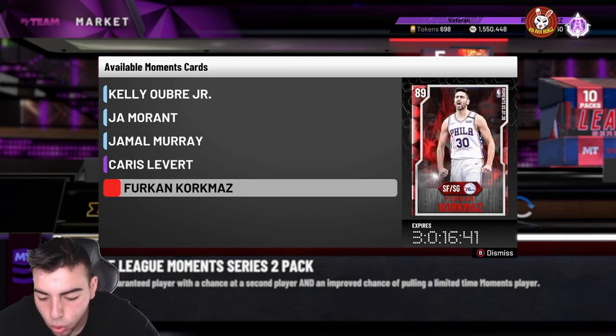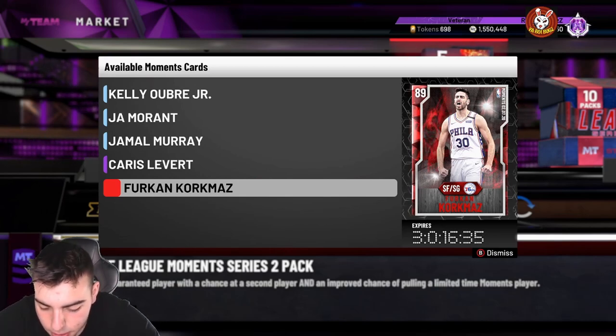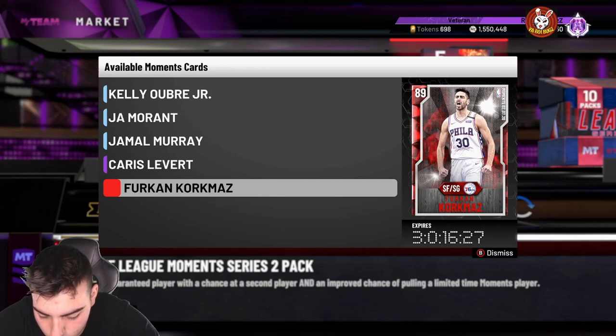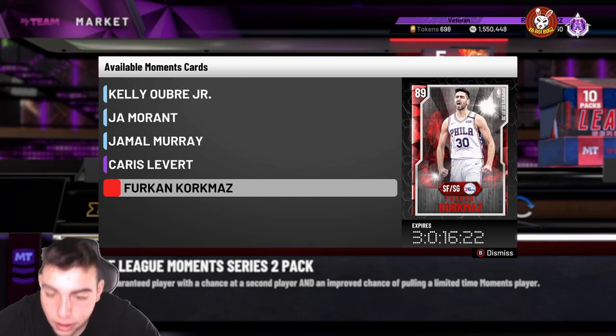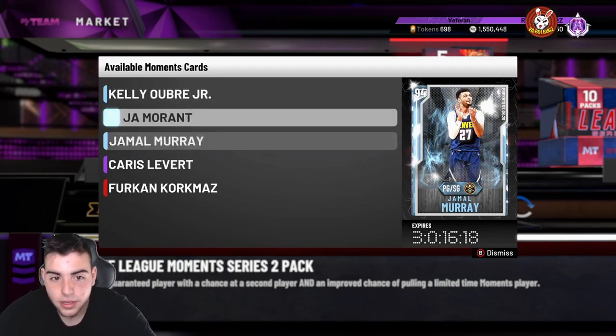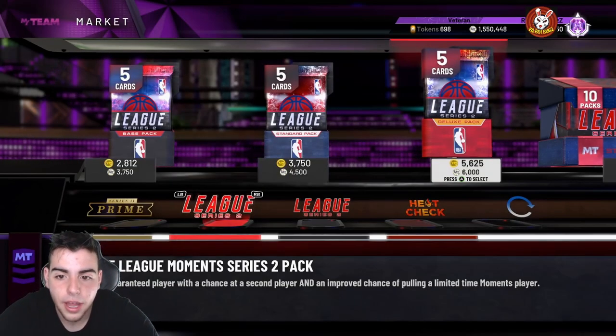The last one — I don't even know who this is, but I guess he went off. They snubbed Beal and they snubbed Jimmy Butler, but Jimmy Butler doesn't have a 97 pink diamond, so yeah. 96 three-pointer, 90 mid-range, 80 driving dunk, 82 speed, defensive consistency 80, perimeter D 79, 50 steal. Honestly, the best card in this batch is probably Kelly Oubre because he has the best defense, then Ja, then Jamal — literally in that order.